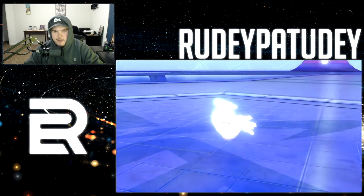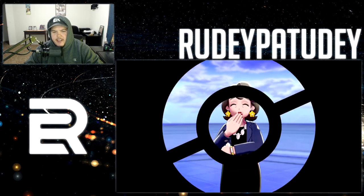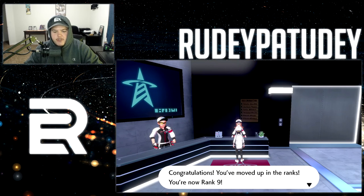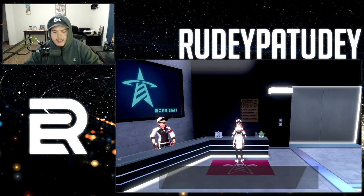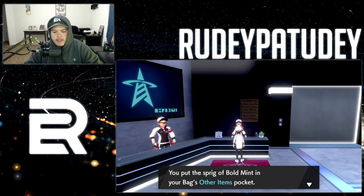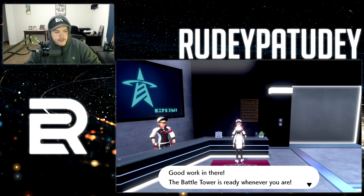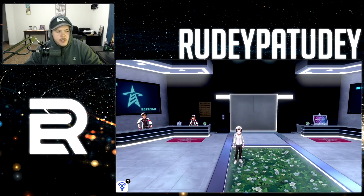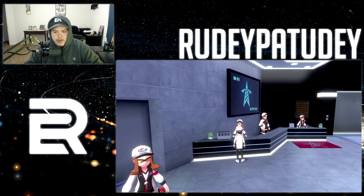That was super annoying — a Shedinja with Wonder Guard and I had no super effective moves. But we beat four in a row. You've moved up to rank nine, and here are the rewards: on top of the eight battle points I received three rare candies, a sprig of Bold Mint — which is for EV training — and 10 additional battle points. Real time from the beginning of this video was 12 minutes and 45 seconds, so every 12 minutes I'm getting 18 battle points.